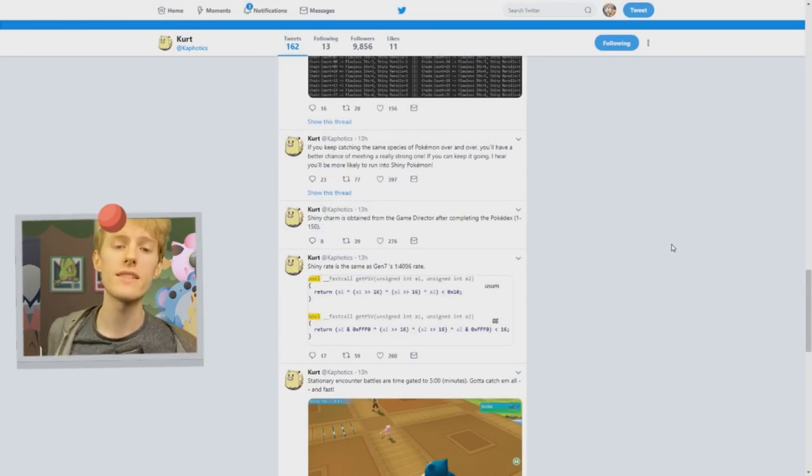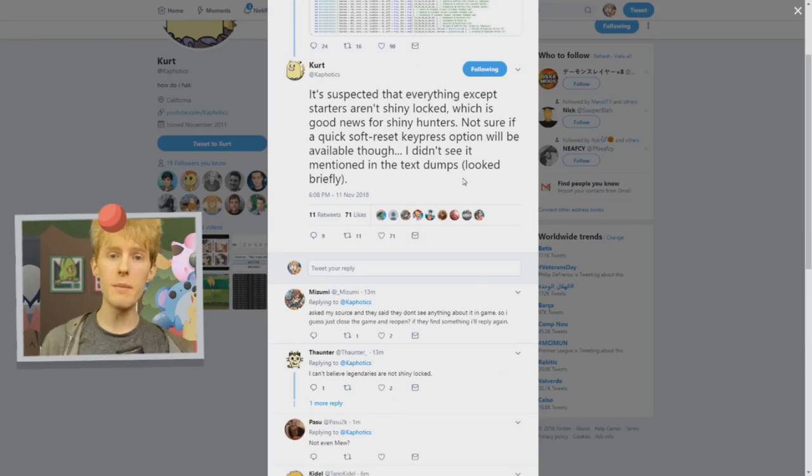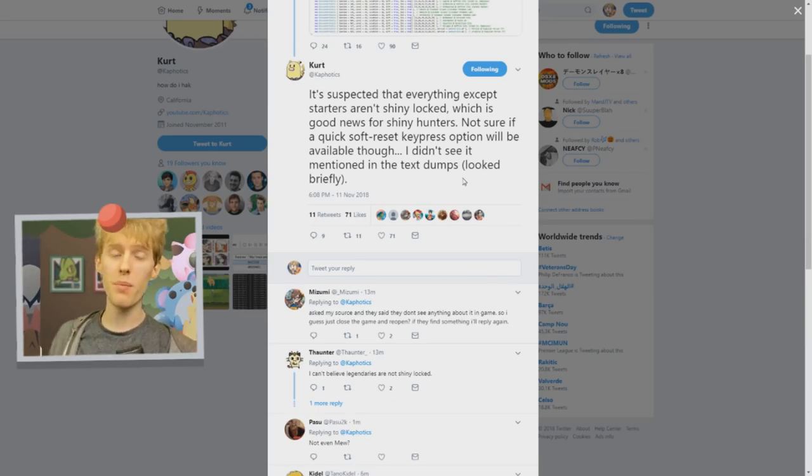It should be noted that this shiny hunting method is only for Pokemon you see on routes. It's not going to apply for static encounters like Moltres, Zapdos, Articuno, Snorlax — Pokemon that either block your way or you find in dungeons. Semi-related, it has all but been confirmed that legendary Pokemon and Pokemon like Snorlax aren't actually shiny locked in Let's Go Pikachu and Let's Go Eevee. You will be able to shiny hunt for them, though the method I'm discussing isn't going to apply to them.